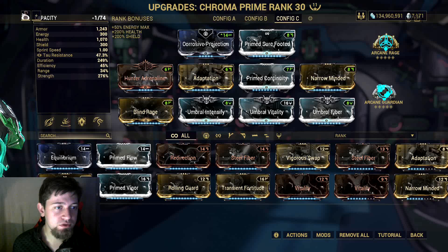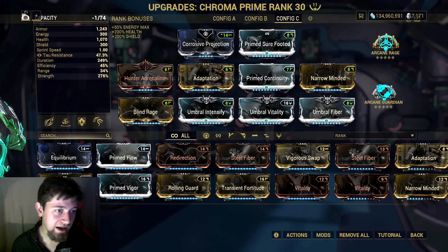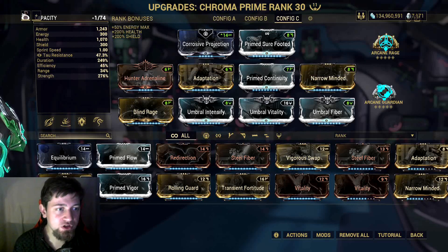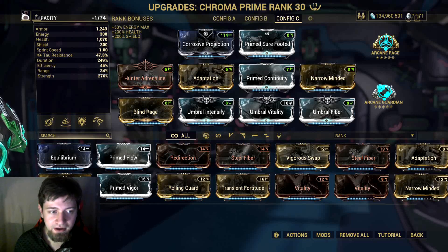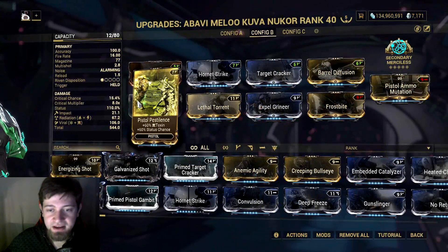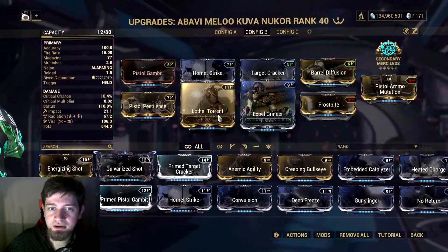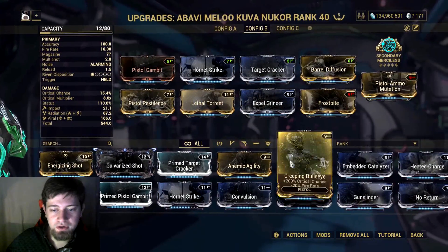I've infused Sarta's Whisper onto Chroma, because there's an interaction between beam and non-projectile weapons and the void bubbles that the void status effect creates — that's basically what we want here. We're using the cold version of Chroma's second ability for extra tankiness and damage. The combination of Sarta's Whisper and Chroma's second ability is incredibly powerful. The weapon we'll be using is the Kuva Nucor; you can also use the Ignis Wraith, which is almost equally powerful and is the budget version I'll be demonstrating.